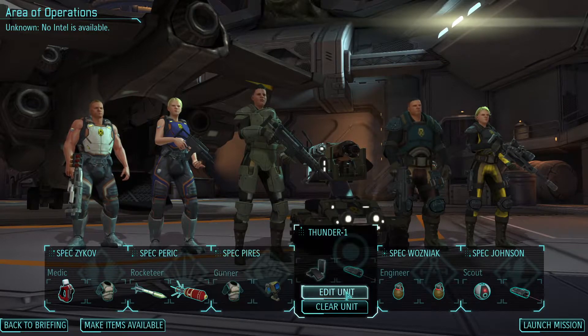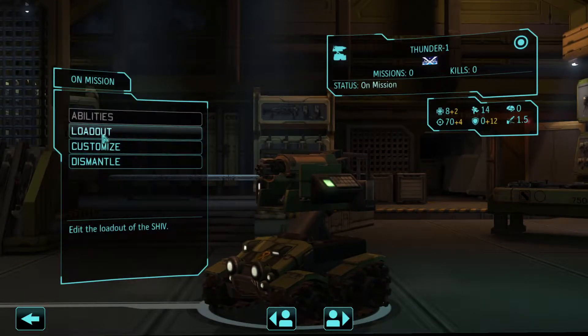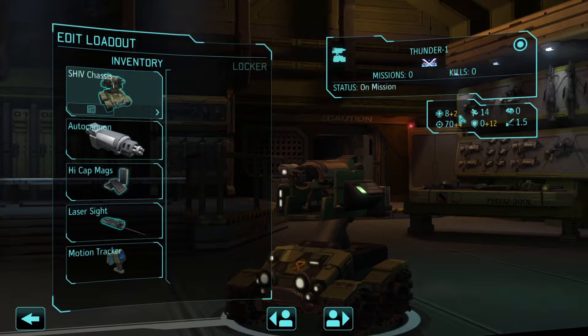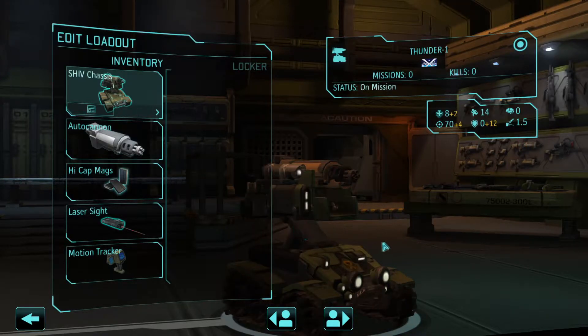Let's take a look at the team. First, the Shift — decent health, decent aim, and 14 movement. It doesn't get freaked out easily, and because it doesn't use cover, it has 12 innate defense against shooting, making it a little less likely to get shot compared to someone standing in the open.